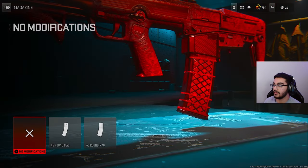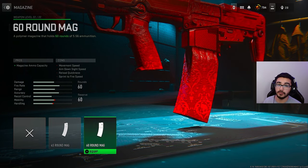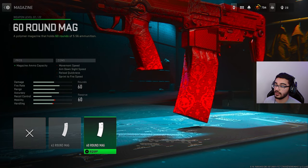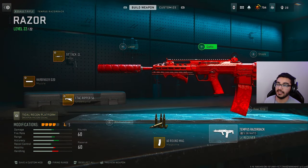Next, we're going to go with the 60 round mags, although with the 45 you could get away with it in solos. But this thing has such a high fire rate that you are going to run out of ammo pretty fast, so you most definitely want to rock the 60. But if you like the aim-down-sight times and the mobility, you could swap to the 45 in solos.